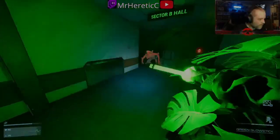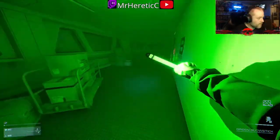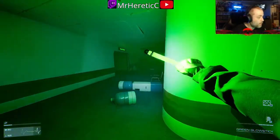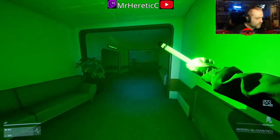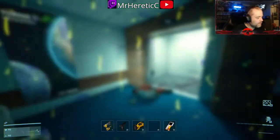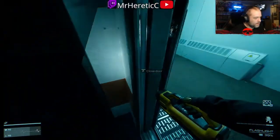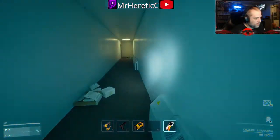Yo, what's going on everybody, Mr. Heretic coming to you today. We're here to talk about what I think is the most OP thing in Level Zero Extraction. And no, it's not that fancy glow stick, it's not some fancy meta build for the rifle, it's not some OP nail gun setup, it's not even these awesome flares. Today we're here to talk about the door jammer.